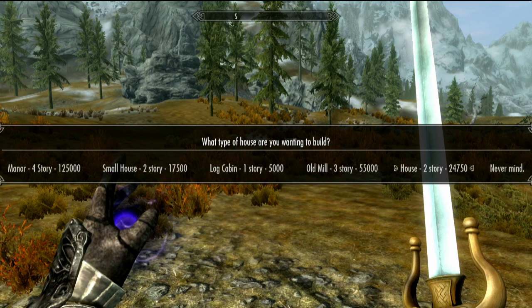The options are a house or a small house. I think we need a house then, since it will be a guild also. Let's hope this is big enough. I think so, but you never know.